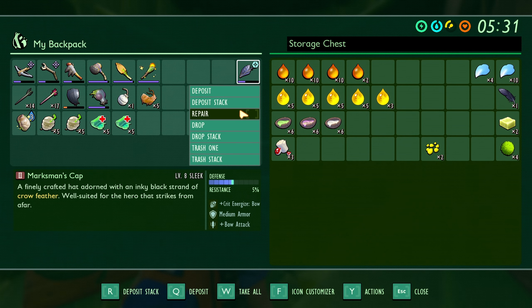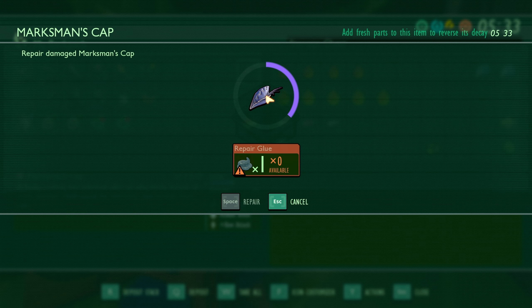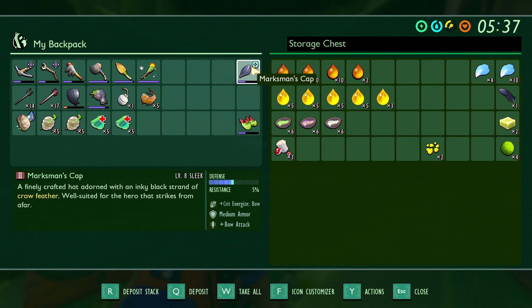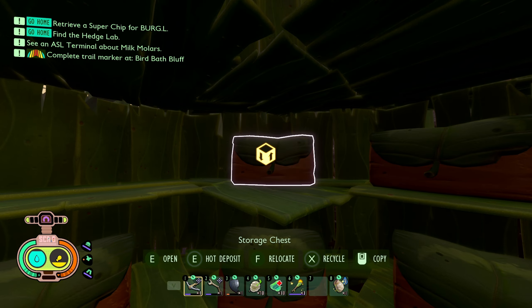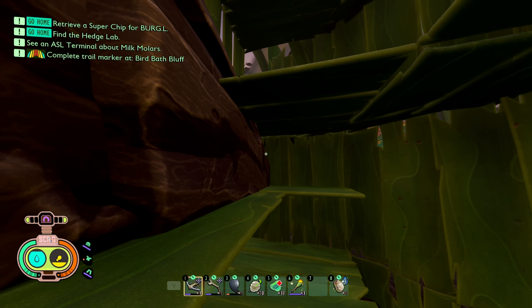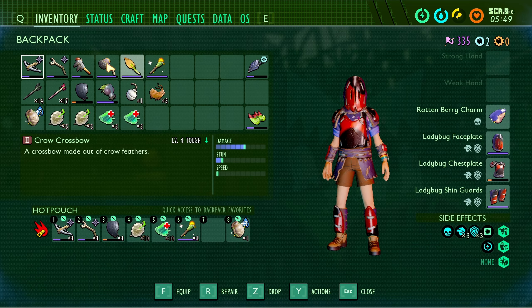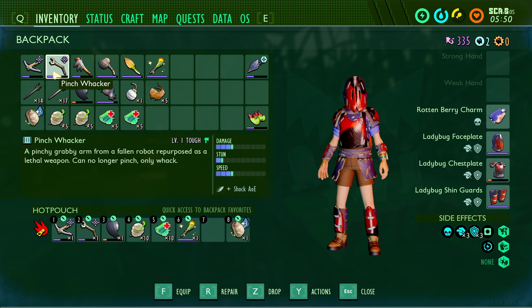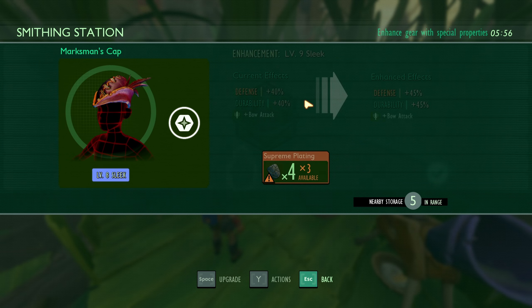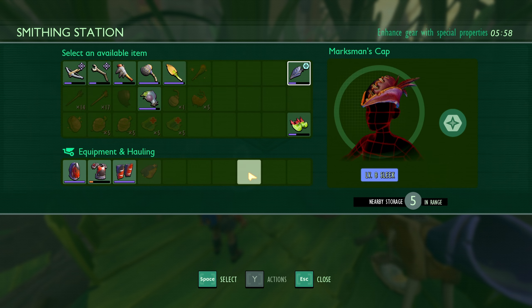Oh no - I just noticed that in order to repair the marksman cap I need repair glue as well. That's because I upgraded it too much. Okay, we've got a problem. We need to figure this out fast. We need to get the glue, and for that we need to go into the black ant lab and get the stuff we need. So I guess we just need to prepare for that, because we need the marksman cap - and having glue for the pinch whacker as well would be absolutely amazing. That will be the next step.